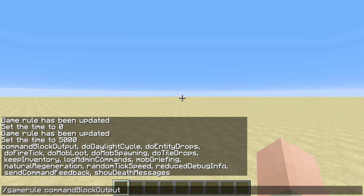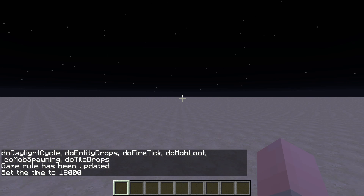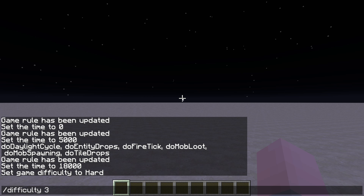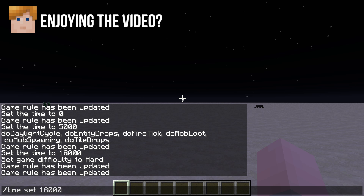doMobSpawning controls whether mobs spawn naturally in your world. If I change doMobSpawning to false and then change the time to night, you can see that nothing spawns. You can check your difficulty with slash difficulty and values zero through three — three is hard, zero is peaceful. If I change the game rule back again you'll see that mobs start spawning, just based on this one game rule.